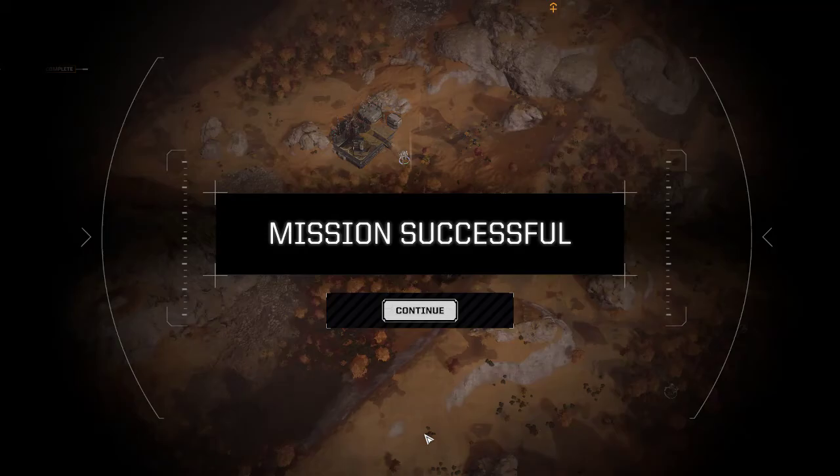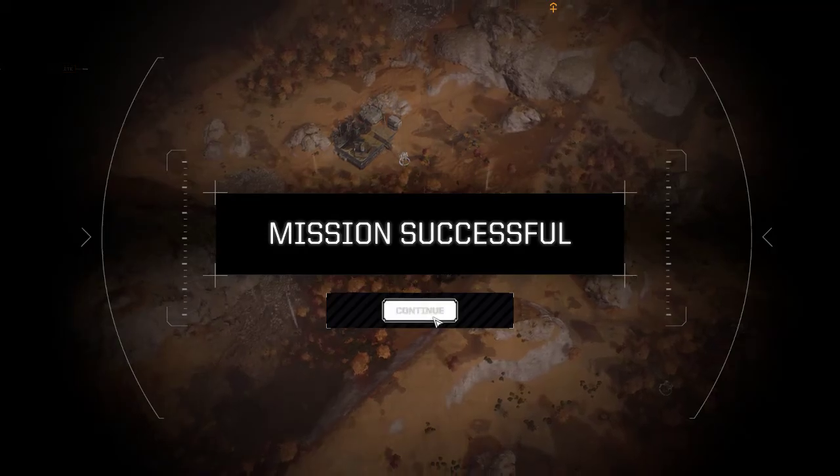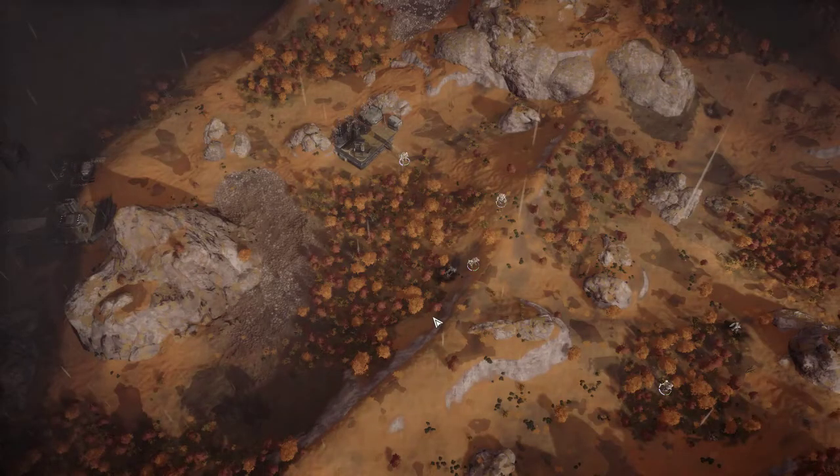That's it! There were two medium mechs — one was the Crab, and the other was the Phoenix Hawk. I like both of those. Good max salvage, and I have lots of salvage here. Might be some pulse lasers here too — I think the Phoenix Hawk has some.